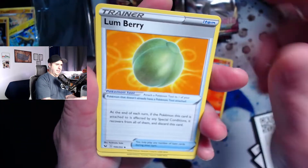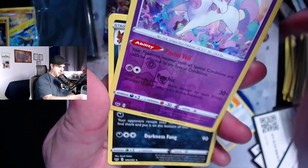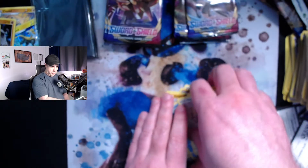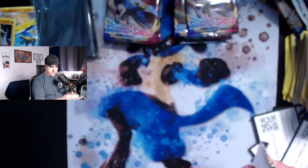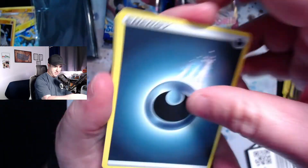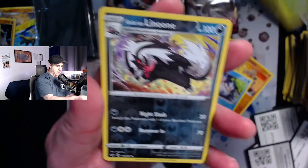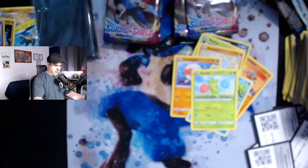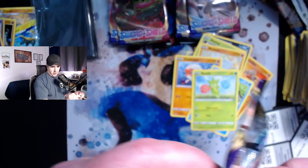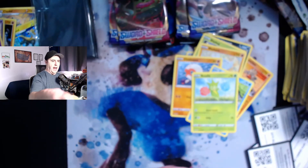We still have a handful of packs to go, hoping to pull that golden Zacian V. The odds are pretty low after all the hits we've had — typically you're not going to get two gold cards out of a box. We get a reverse holo Rapidash and a Thievul. I have seen people pull two gold cards out of a box on YouTube before, though not necessarily in Sword and Shield. I'm running out of room on my desk with all these packs — I need to put a big trash can next to my desk.